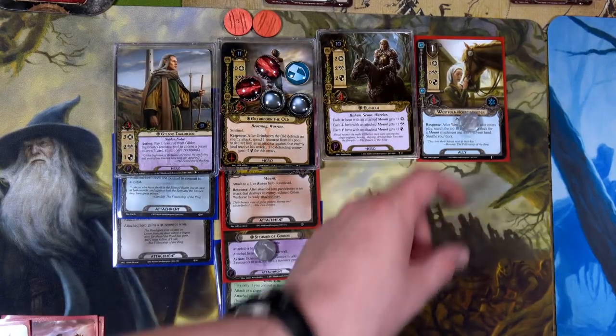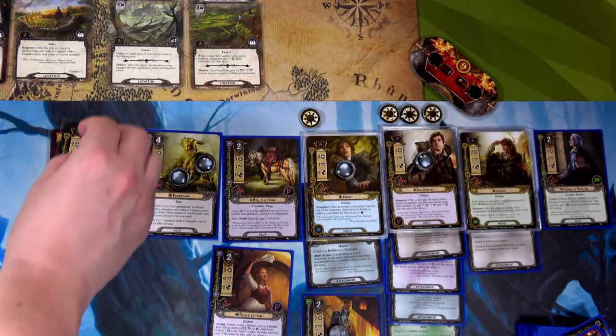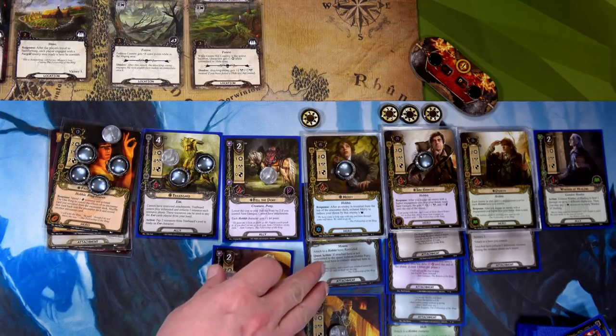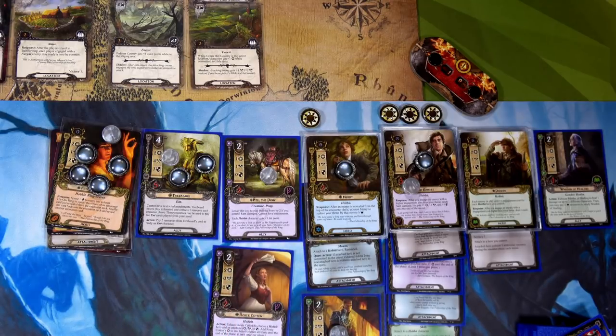For the Rohan deck we're questing with Gildor and Glorian for three and Westfold Horse Breeder for four. For the Hobbit deck: Frodo for two, Treebeard for five — leaving Merry but able to use his mount later. That's twelve willpower total from the Hobbit side; we immediately exhaust Fast Hitch so Sam is ready. Fourteen from Pippin, making 14. Fourteen plus four is 18 total.